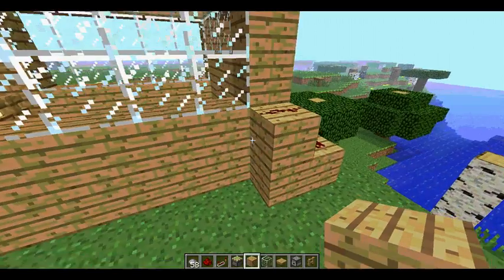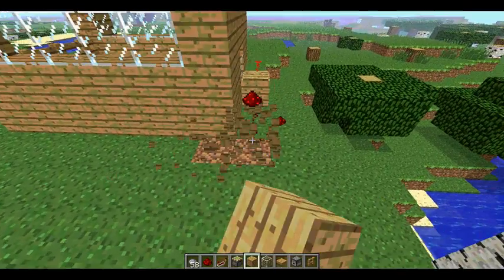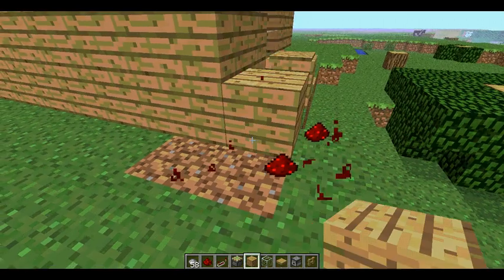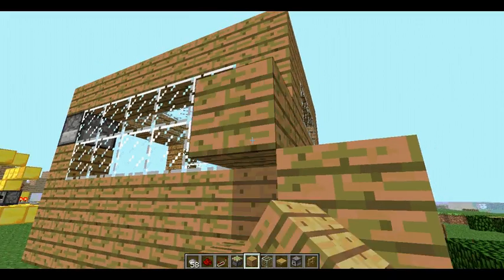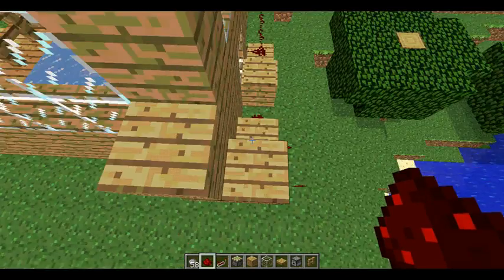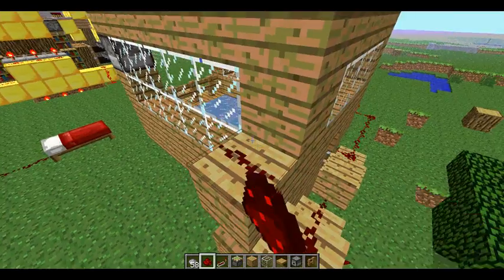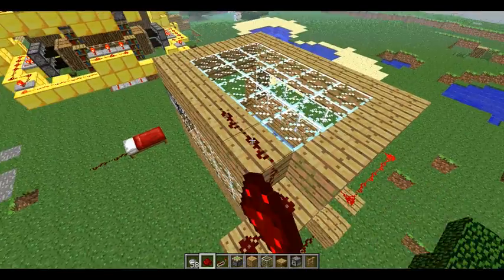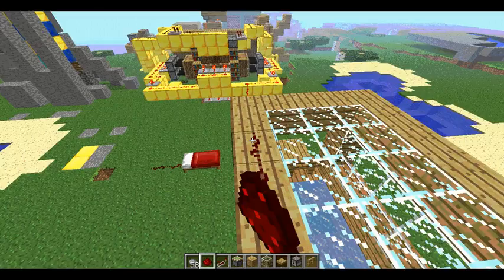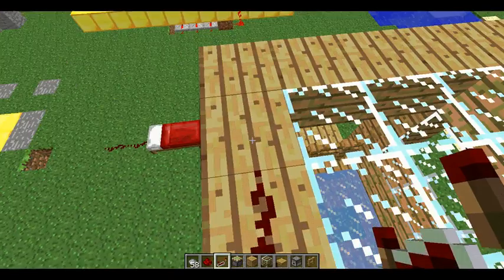Now back to the redstone — you can make redstone go up. I'll probably do it this way, nice simple way. Just stick it like this — see, it's not really noticeable. You can add walls or whatever.